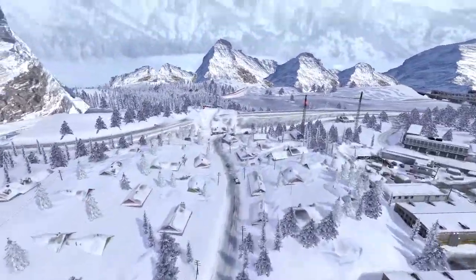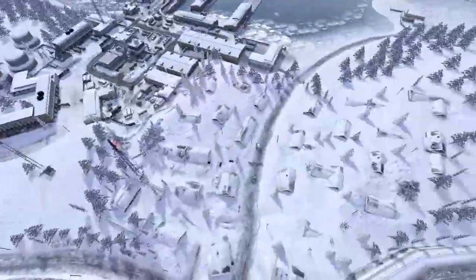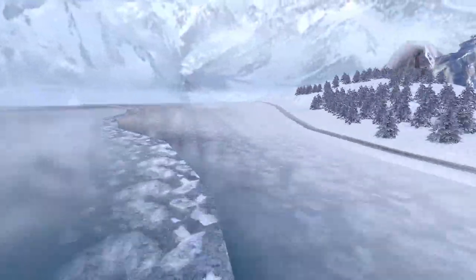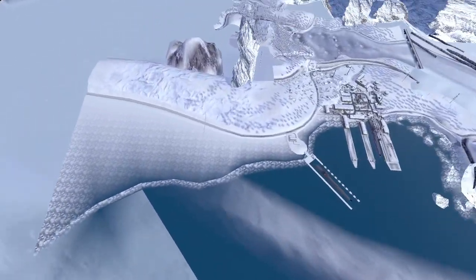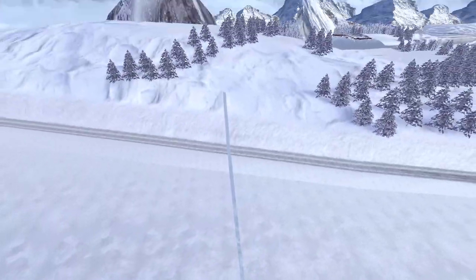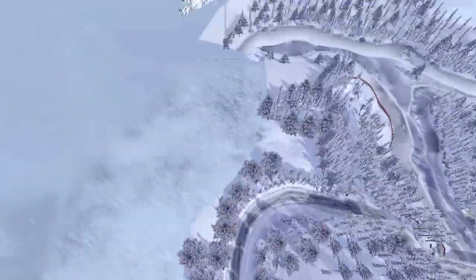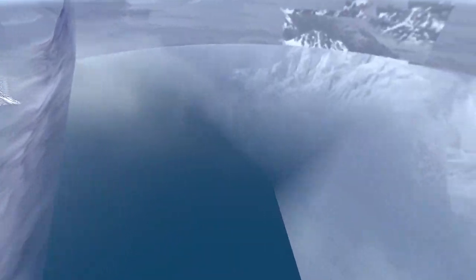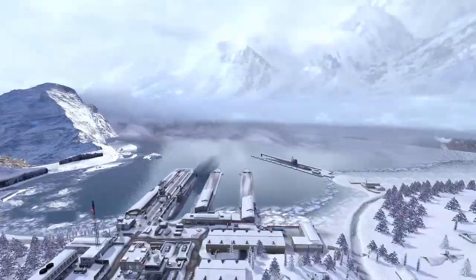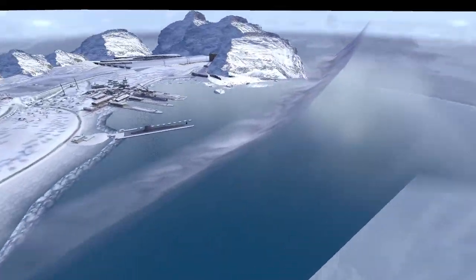This road, interestingly, comes from the village and leads to this corner of the map — a corner that actually goes way too far. We have a little gap here which I'm not entirely sure why it exists. Anyway, we can see the sea. The sea is like that, and this foggy texture covers it, covering the edge of the sea pretty nicely.